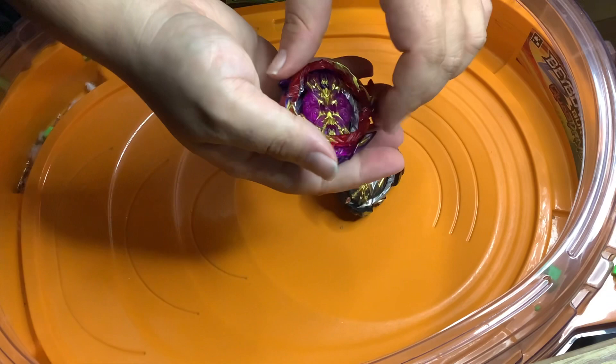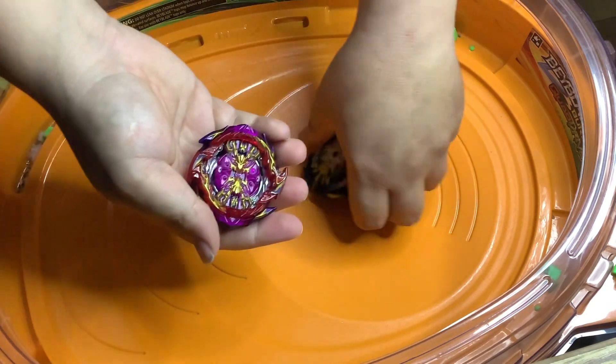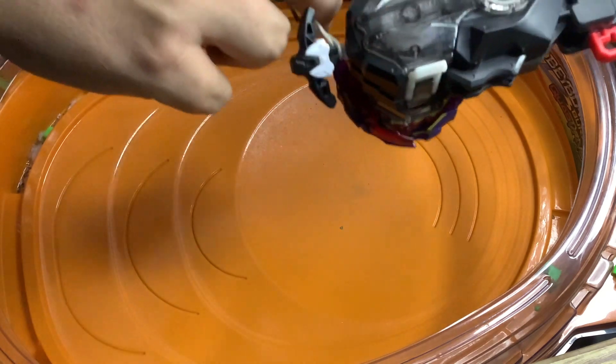Now let's go with Genesis with the armor on. Genesis with the armor on — first to two, best of three, so the first one to two points wins. It's crazy because Prime Apocalypse got three points in that last match.